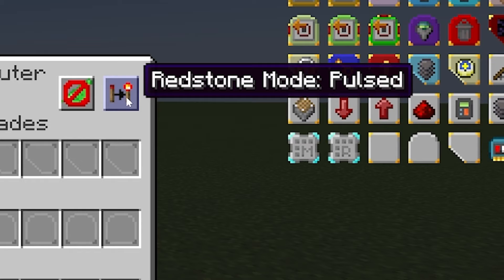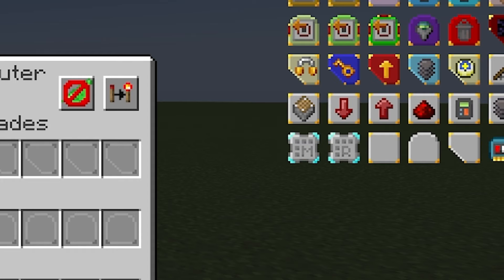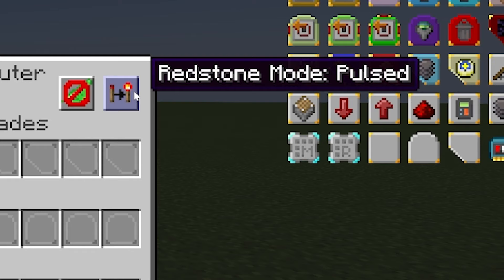Finally, 'pulse' mode means that when it receives a redstone signal, such as from a button, it will run through all the modules exactly once, and then stop. This is very useful for certain applications where you just want it to do one thing once in a while.